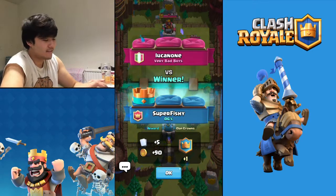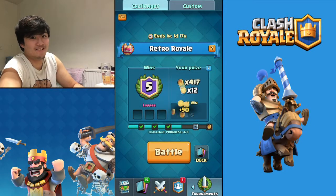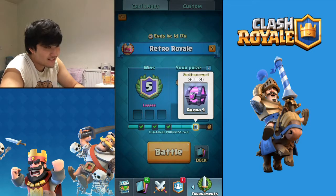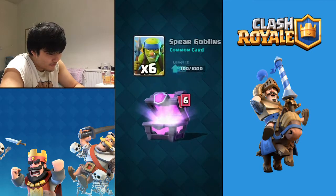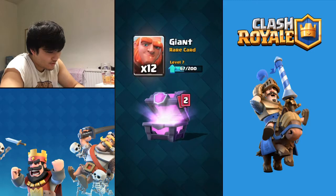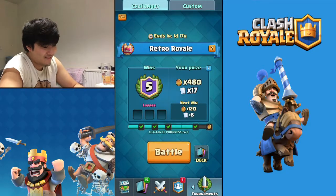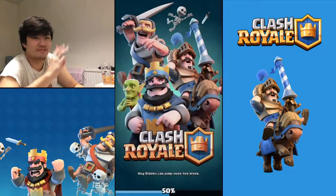All right guys - is that five wins? I think that's five wins - this is going really good! We've got some chests - let's open it: 500 gold, Spear Goblins, Battle Rams, three Musketeers, Archers, Giants, 12 Giants, two Poisons, and the Prince. I thought we were gonna get a legendary but all right guys - one more game, one more game and we've got three chances!